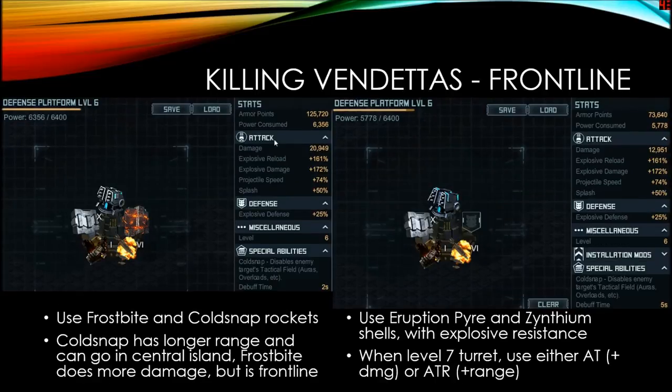The other key component in your front line are rocket turrets — they will kill vendettas if the vendettas are leading the charge. You can use the Frostbite or the Cold Snap. The Cold Snap is a limited turret with better range, about 140, so you can put it in your central island and still reach the channel. The Frostbite has less range at 105 but still outranges vendettas and actually does more damage than the Cold Snap, and you can have more than one. The Frostbite can do over 20,000 damage and kill a vendetta really fast since they have absolutely no explosive defense at all.